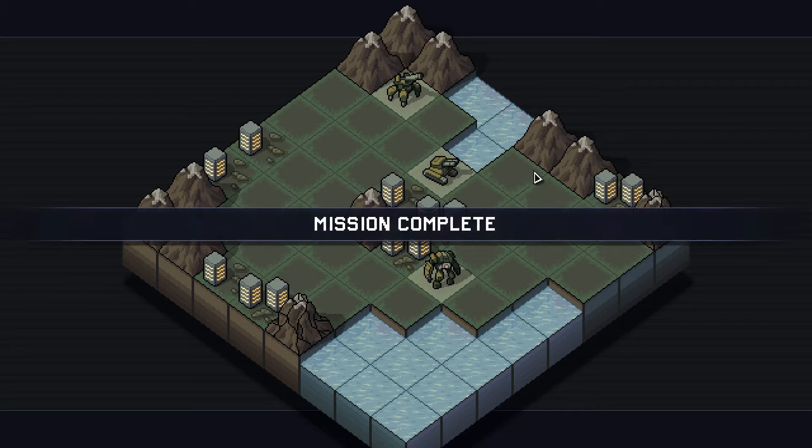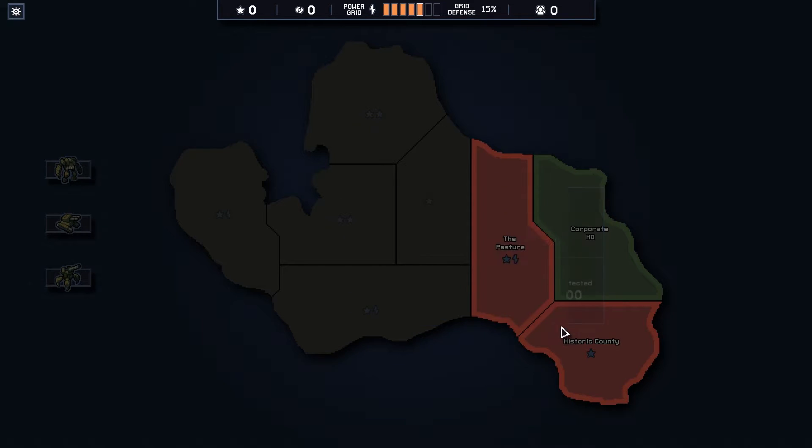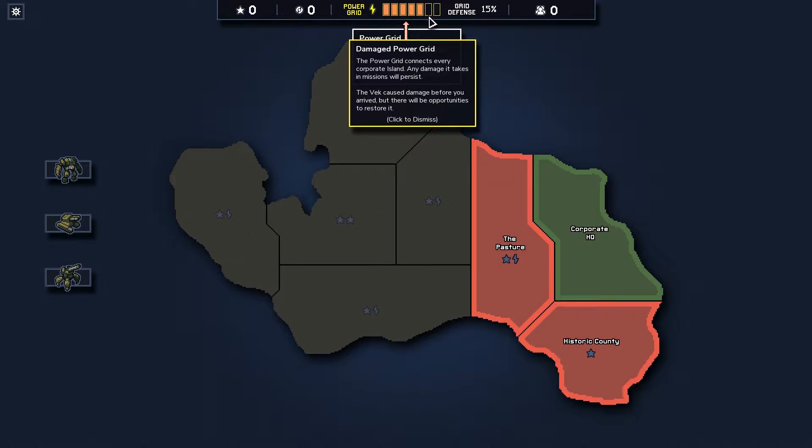Perfect victory — it's a tutorial, so I kind of expected that. 'Congratulations on your first successful mission, Commander. I'm confident in your ability to save the planet after such extensive training.' A power grid connects every corporate island. Any damage it takes in missions will persist. The Vec caused damage before you arrived, but there will be opportunities to restore it.